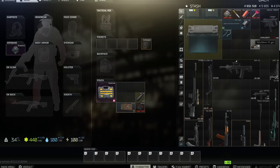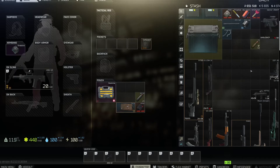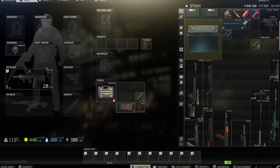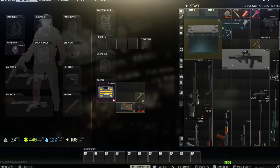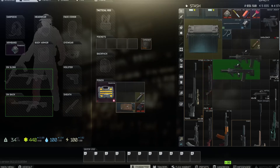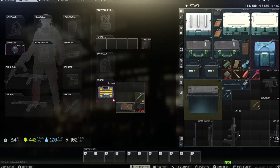Now that we're in Tarkov, a few looting things I might have missed in the first video: hold X and hit the right trigger for quick equip of items; right trigger still moves items to the back. If you hold an item to drag it and click in the left stick, you will rotate it. I believe that's all I missed on that part.